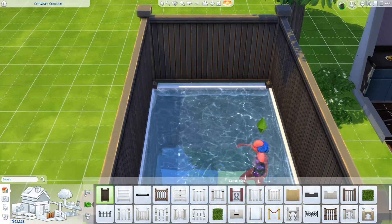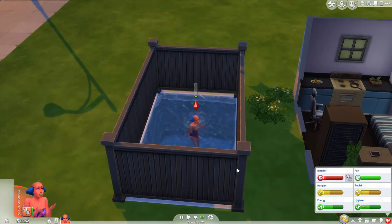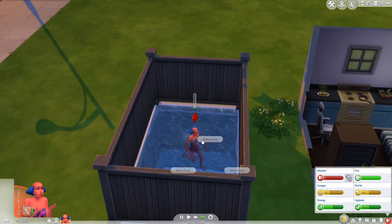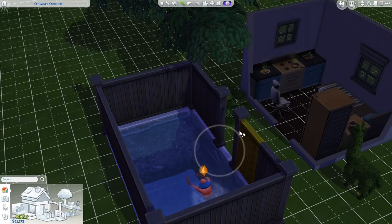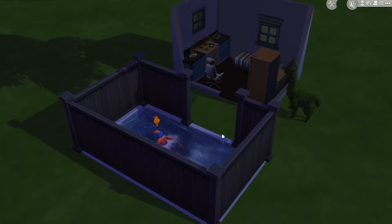So let's see what she's gonna do about it. Oh my god, her bladder is so bad — she literally has to go to the restroom. Just pee and pull. Time for her to just leave the pool so she can go and make herself some more food.